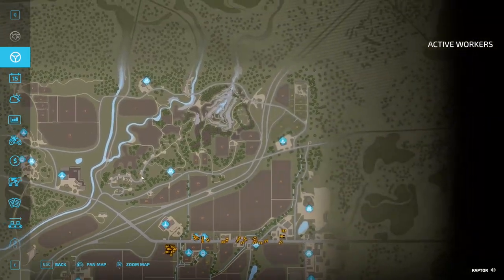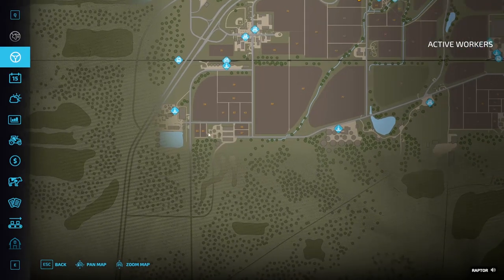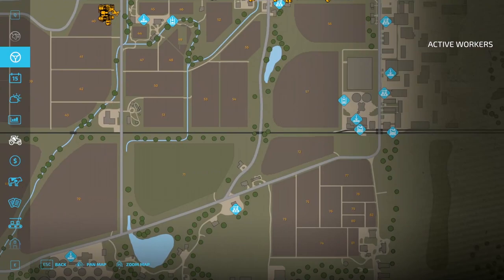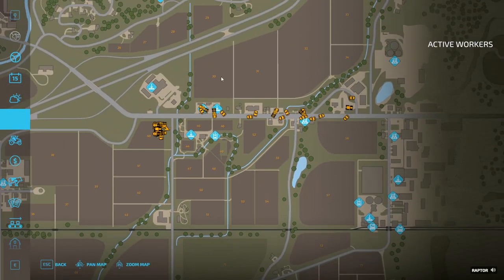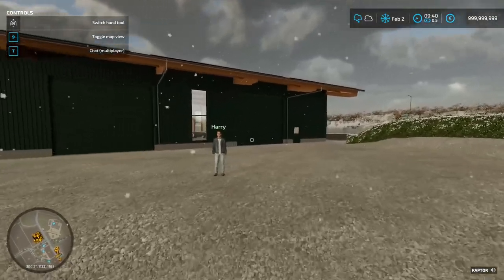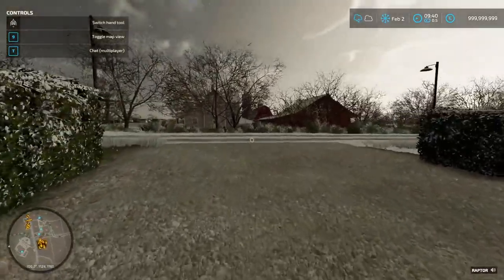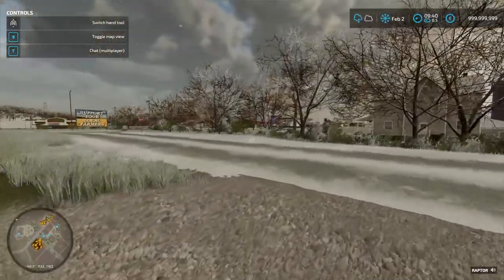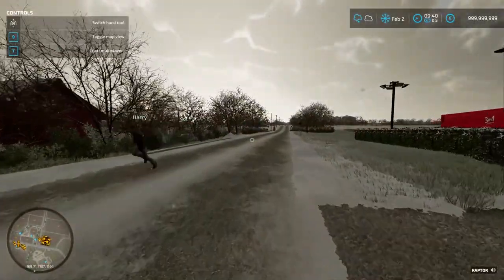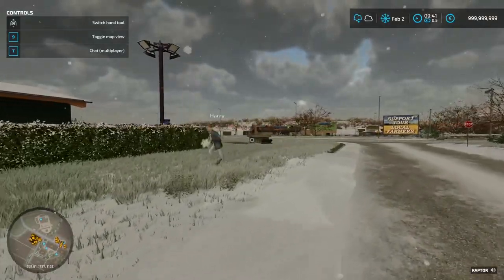You can kind of see where the map ends, but they took some work to make a fake part where you can't go. It makes me wonder if they'll expand with updates in the future. For snow plowing, there's only certain parking lots that are filled with snow — we can't do every road. The city does the main roads, and then we do the local areas like gas stations.